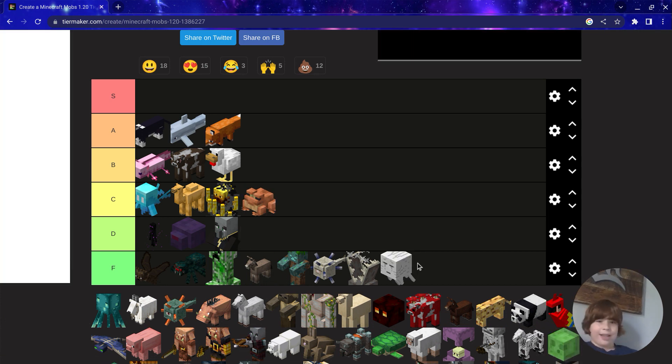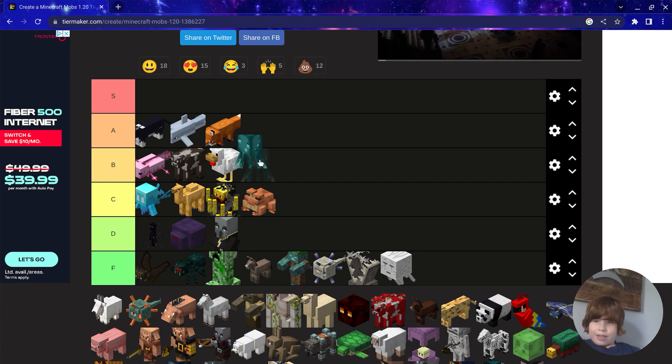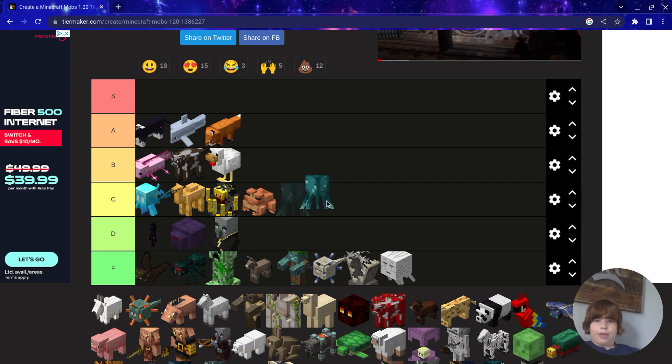Ghast — easy F. Glow Squid — they look cool but not very useful, so B.